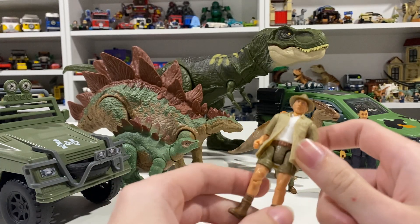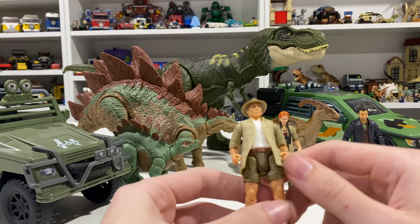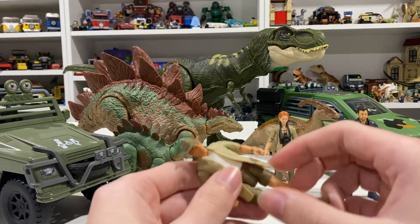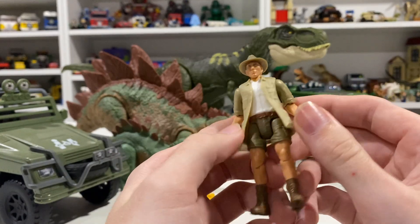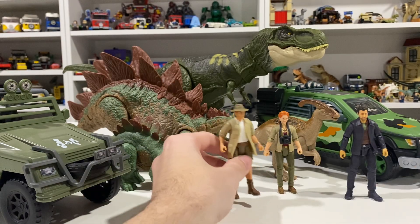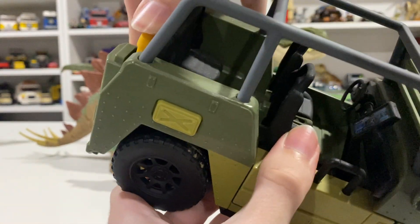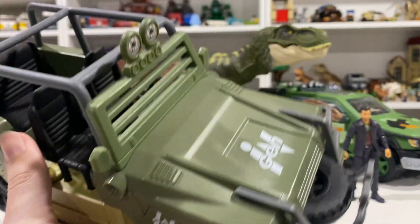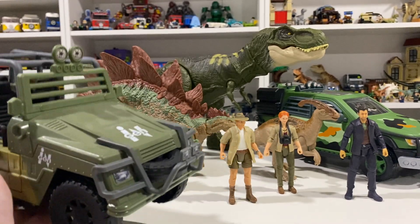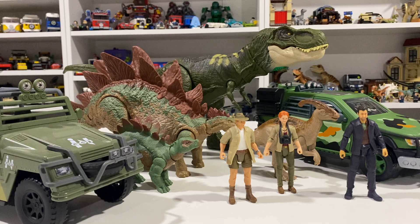Roland Tembo just falls last in this set because I prefer the Parasaurolophus figure as cooler — but he's really cool too. He's got his little hunting vest on, a white shirt underneath, and some great details on the face. He really fits the bill. I just wish he came with an accessory like a gun or something else, but it's really made up for in the action features of the vehicle. I'm so excited to see more InGen vehicles like this one — the Humvee is top of my list, so hopefully that comes out soon. Right now we just have two, the one with the Raptors and Compi and then this one, so I'll definitely pick that up and do another video comparing them all. Please let me know in the comments which of these sets is your favorite and why, and I'll see you all in the next video. Bye-bye.